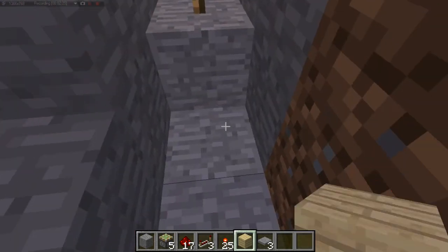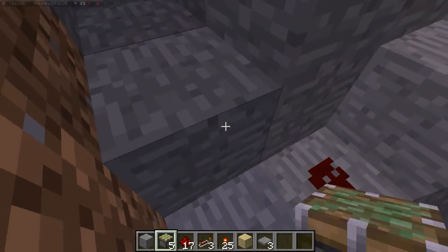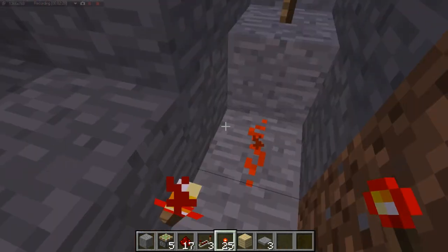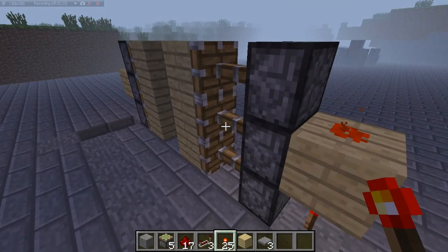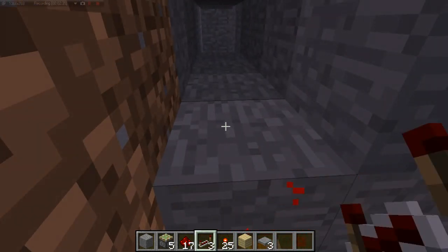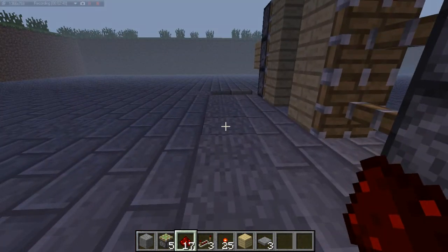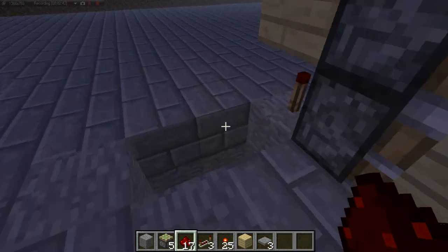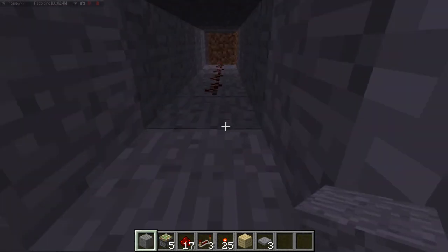So what you're going to do, put a redstone right there, and then a torch right there. Now it is closed. So now you're going to put redstone all along here, fly over to the other side, and put those blocks back.